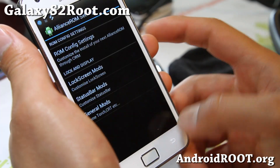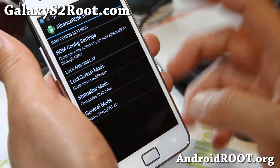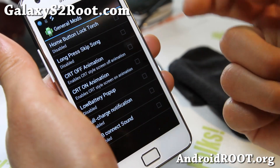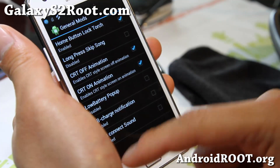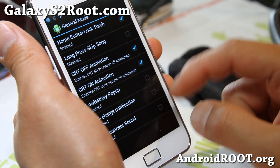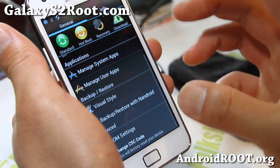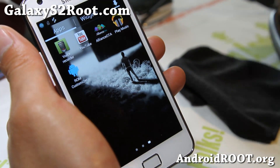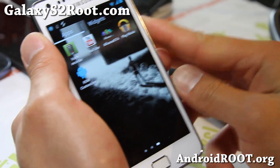There are also teardrop shortcuts, status bar options — you can change all of this. You can play with the general mods, get the CRT off animation, CRT on animation if you want. And also the home button lock torch is very useful. Long press to skip a song if you want, low battery pop-up, full charge notification. This is actually pretty good — it's like a TouchWiz-based ROM that mixes in some of the features from AOKP, and this ROM does exactly that.